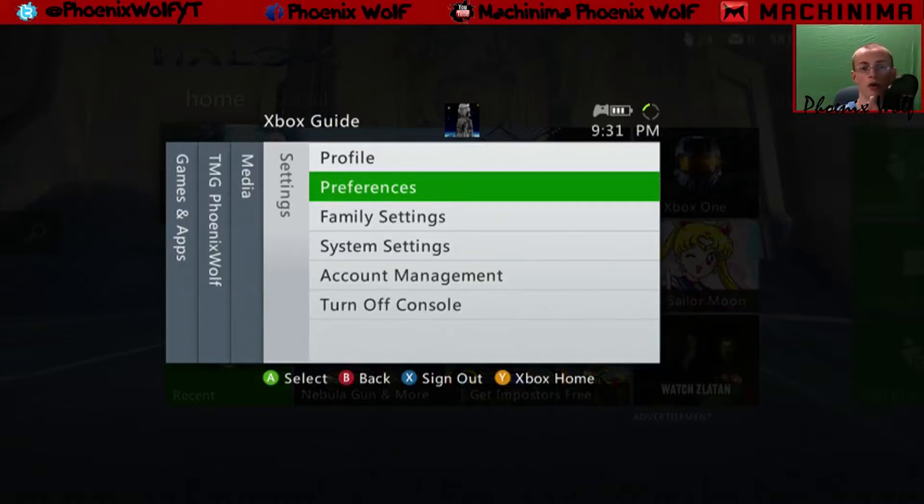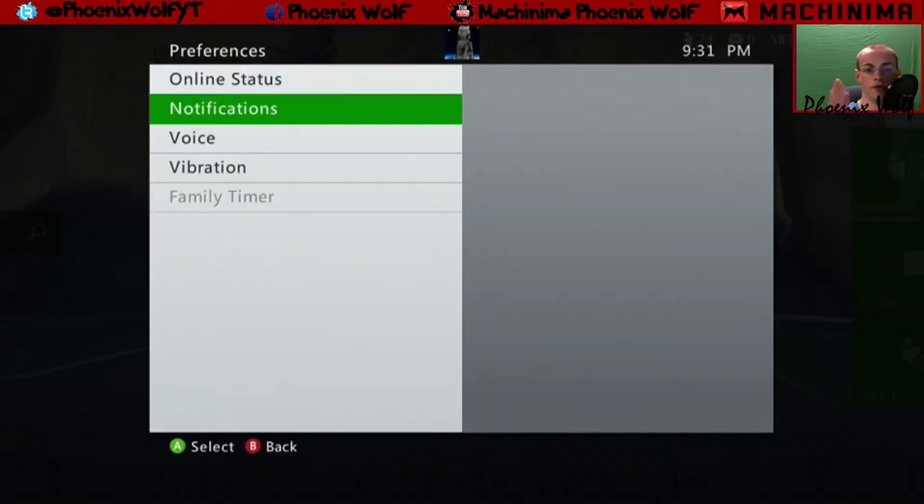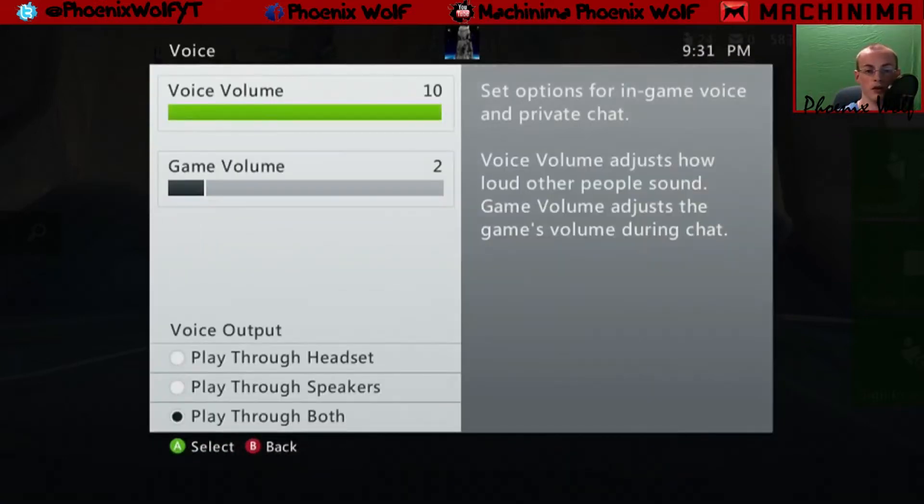You can download the Elgato software and use it — it's really simple. Now as you guys can see I went all the way over to the settings while talking with you guys. We're gonna go to preferences and then we're gonna go to our voices. You are gonna take the game volume and turn it all the way down to one, and take your voice audio and slam it all the way up to ten.